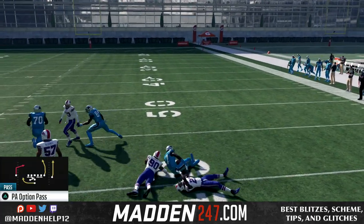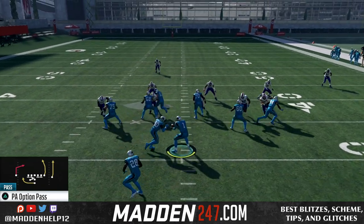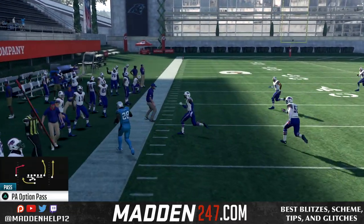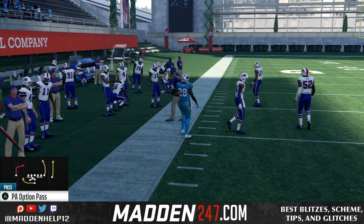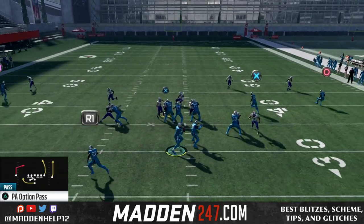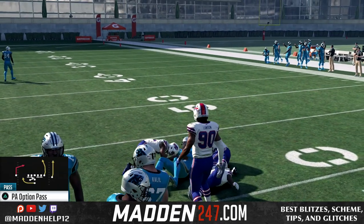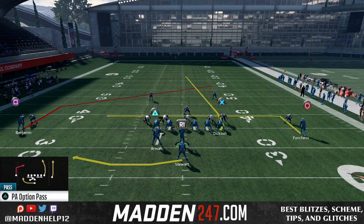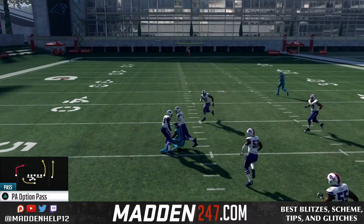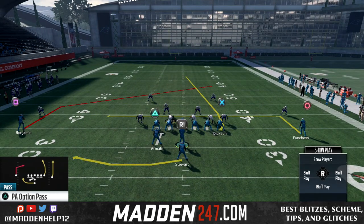You see, we're either going to have the quick in if they send a heavy blitz, or the post. But your main read wants to be either the swing route to that post route, because it's going to force the user to pick to cover one or the other. And then of course, we have the in route coming in underneath as well. So we're just looking to read who is going to be open underneath first. My normal reads go for the swing route, post, back to the in route. And then of course, if they're playing some type of underneath coverage, you can always throw a high point pass to the tight end.